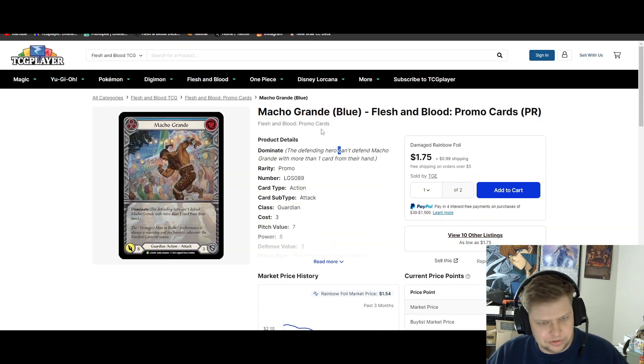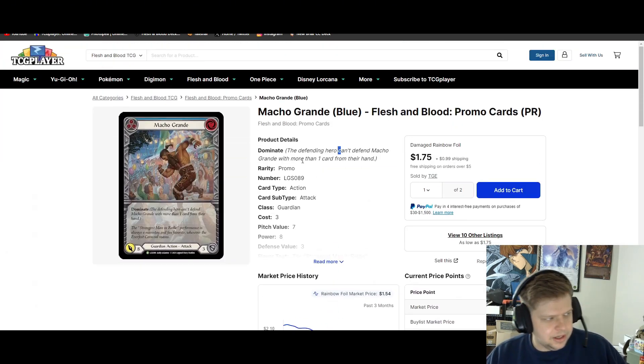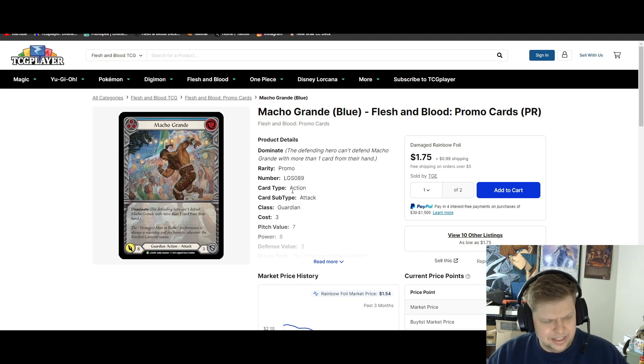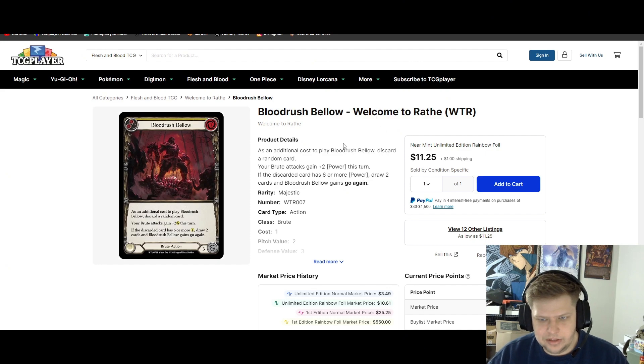Macho Grande — this is specifically the extended art LGS promo from back in the Everfest days. The extended art blue copy is about $2 for the cheapest on the market. It's a fantastic pickup since every Guardian ever is going to be playing this. Even if the new Guardian doesn't want it, Bravo is still going to want it, and whatever Guardian they print after will still want it. I think James White has even said he regrets printing this card, which speaks to its power level and staying power.